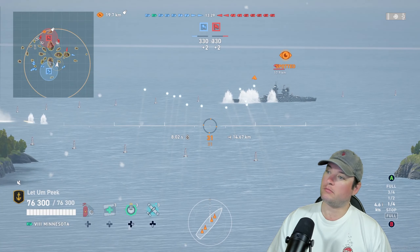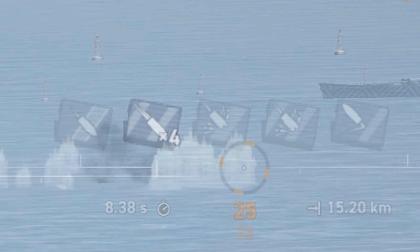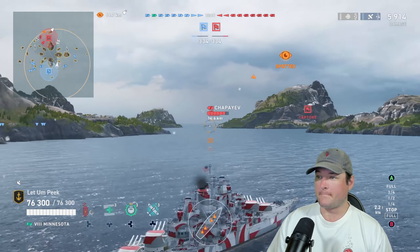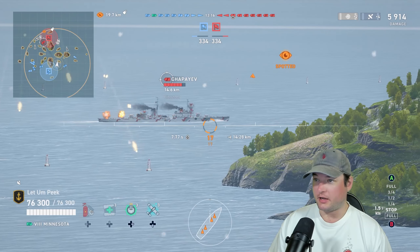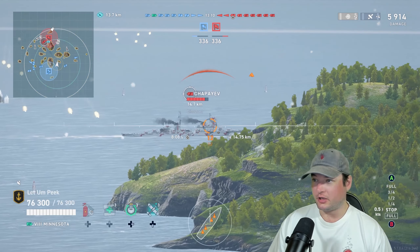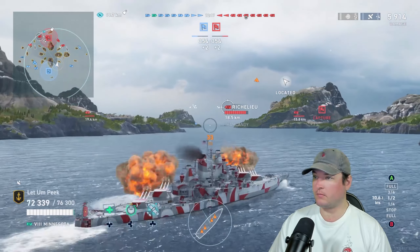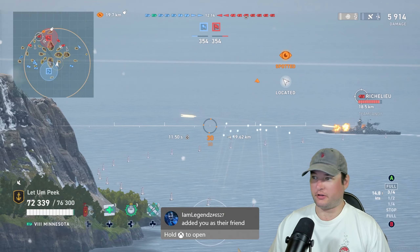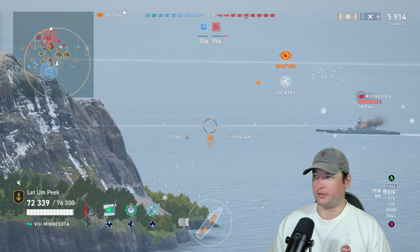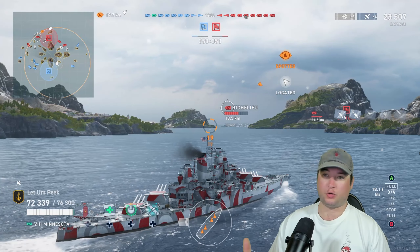First salvo. I expected better. First salvo lands: four overpins on a broadside Japanese ship — and when I mean broadside, guys, I mean broadside. I see shell hole, shell hole, shell hole up there. Okay. Now learning the lead, obviously — going to have to learn the lead a little bit. I'm assuming it's fairly similar to Kansas, so that's just how I'm going to shoot it. That looks like a pretty good lead: four pins, one overpin, two salvos in, 23k.